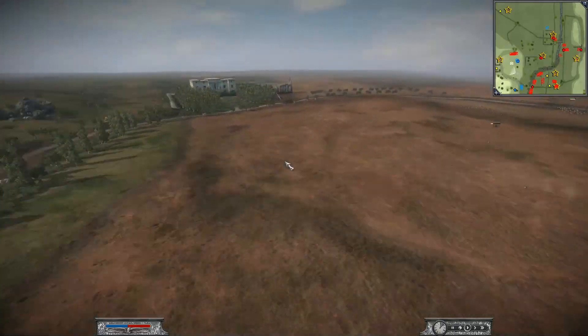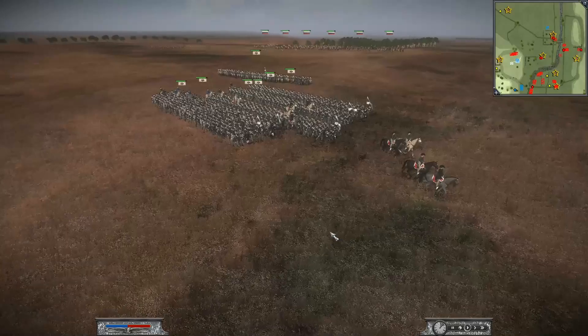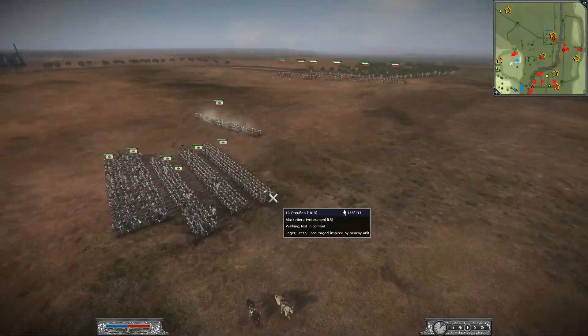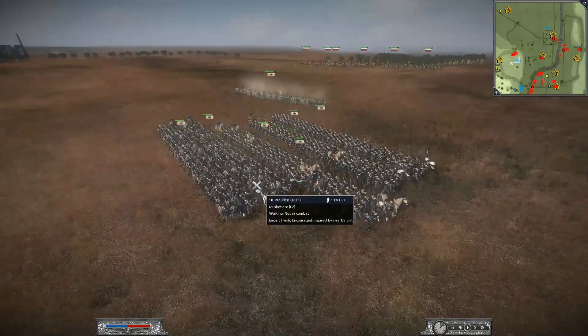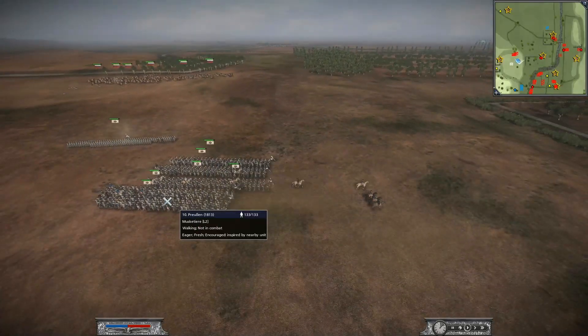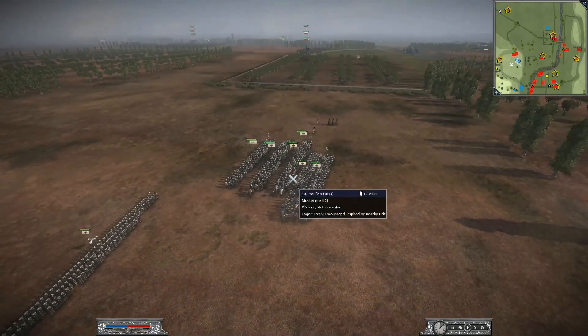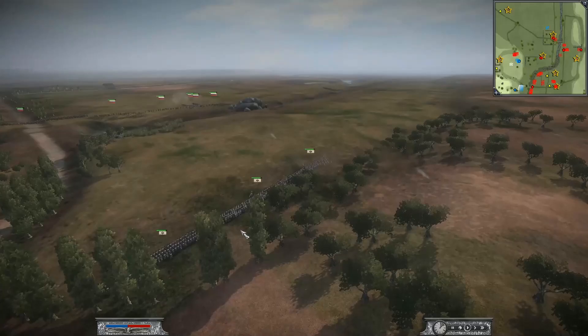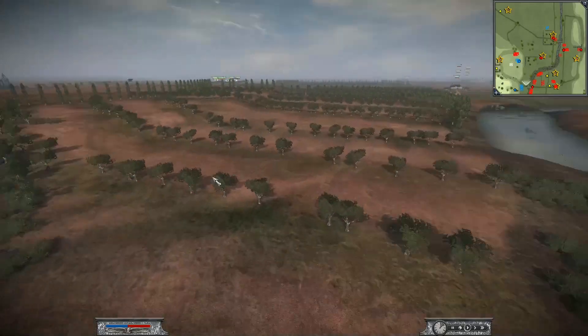Prussia didn't really build his army against a fast, mobile faction like my friend had. He built it mainly as a big, slow infantry army, and I'm pretty sure only about two or three of his units can actually form a square. On this flank, none of his troops can form a square, so it's perfect for cavalry charges in the flank.